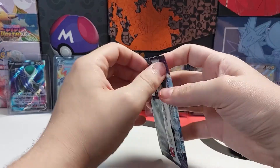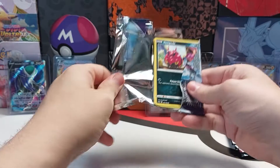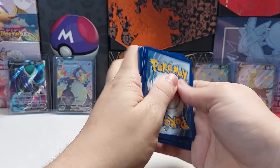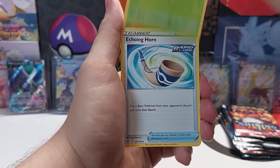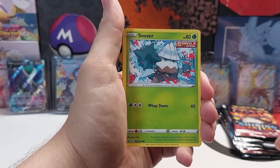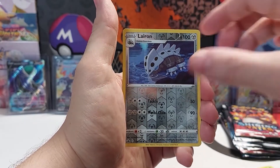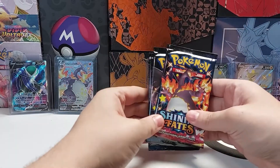Next pack. Code card. Energy. Thwackey. Slowpoke. Reverse holo and non-holo rare. Well, that's all the Chilling Reign. Now into the Shining Fates.